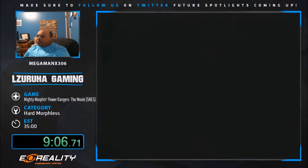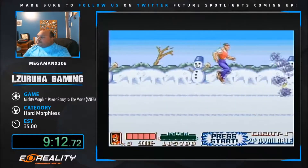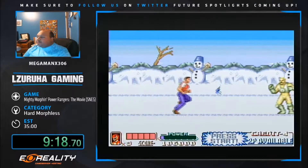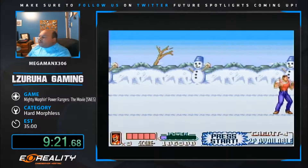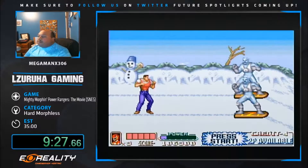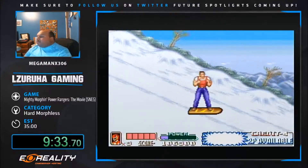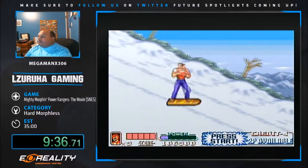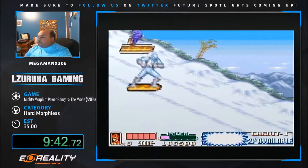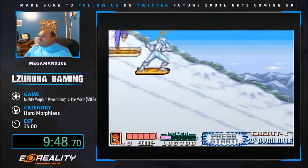Stage three is an auto scroller. Scullerina is the bane of the run - she is pure RNG, there's no way to manipulate her, you just have to take what you can when the fight starts. Stage three starts on the mountainside, you surf down and let down to the water. Simple.